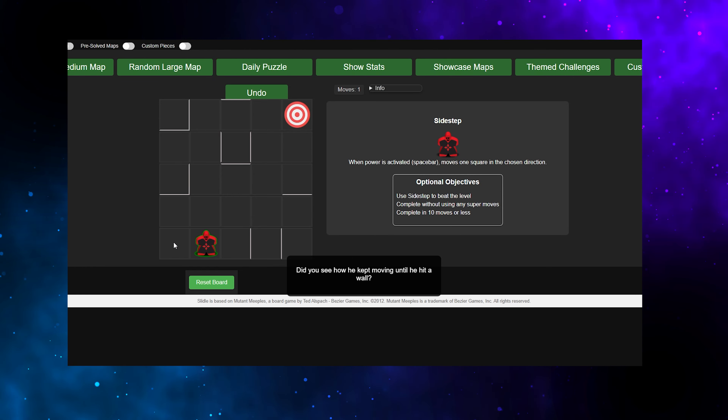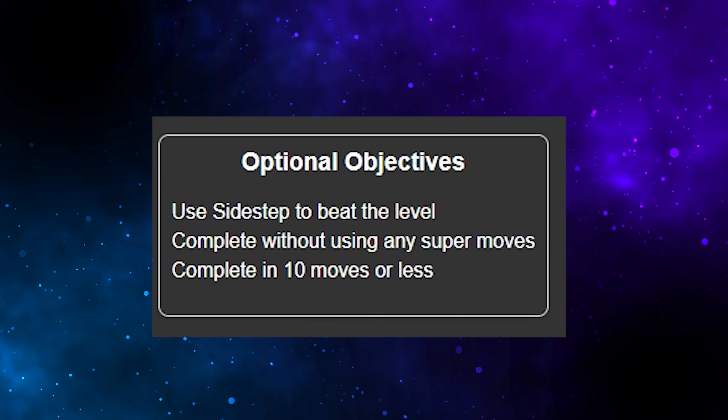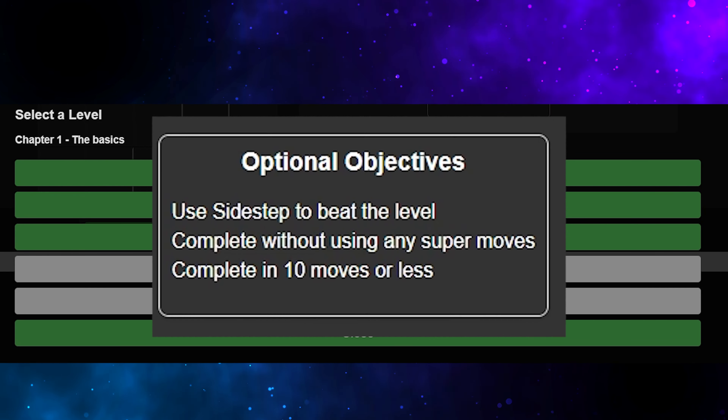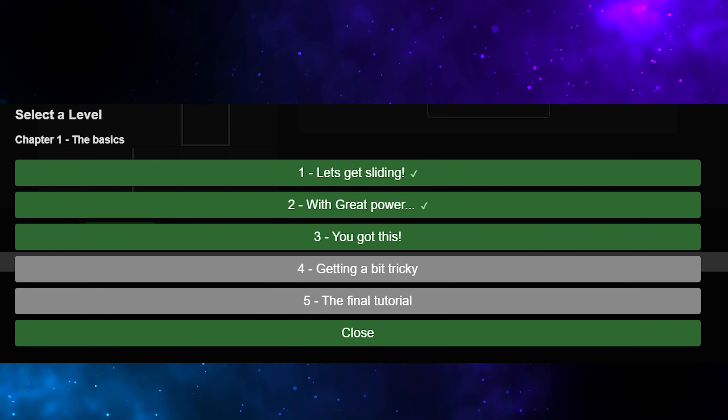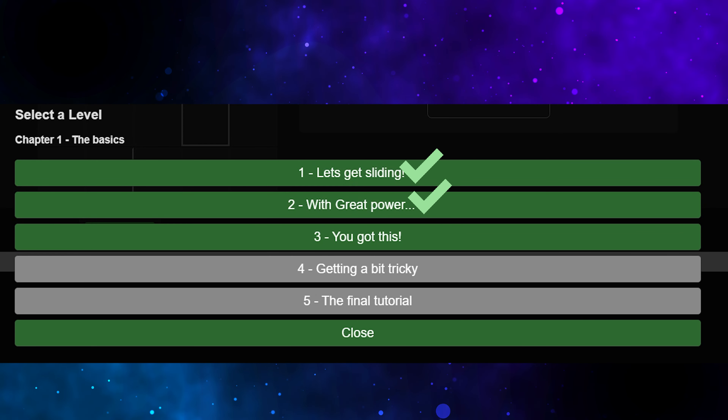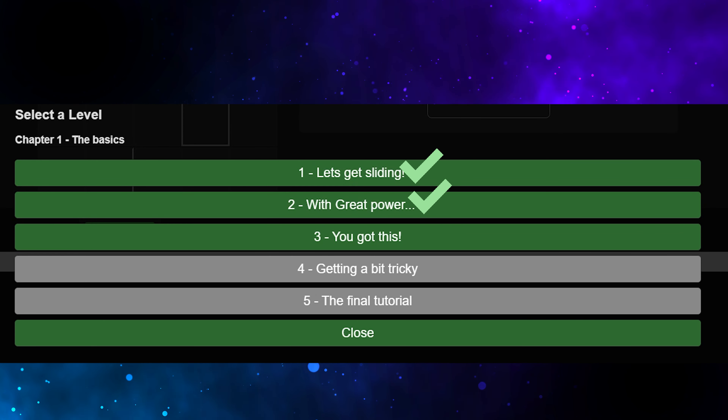Along with new story elements, there are now Optional Objectives! Feel free to replay levels you have already played to complete all Optional Objectives! Every level you beat all the Optional Objectives on will give you a tick on the Level Select screen. Get all the ticks!